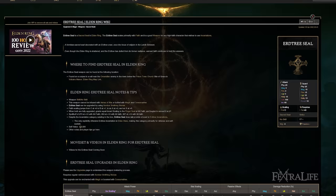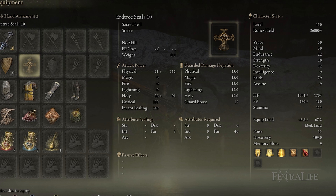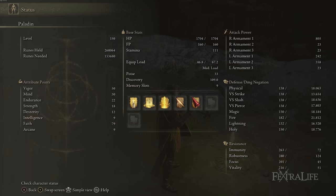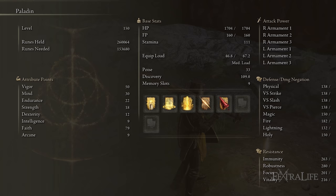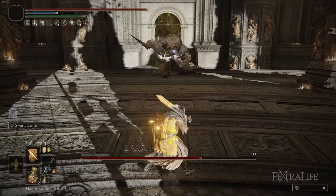The seal I use for this build is the Erdtree Seal. This seal gives you 353 incantation scaling at 80 faith — I'm at 79 here, which is why it's showing 349. It's the best seal to use if you're on a pure faith build going for very high faith. It's extremely important to have high faith with this seal because it actually scales worse than some other seals below about 70 faith. You gain a lot of incantation scaling between 70 and 80 faith, so if you're going 70 or lower you might be better off with a different seal.